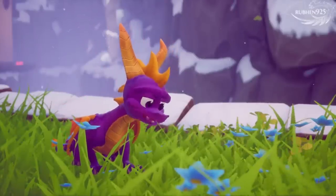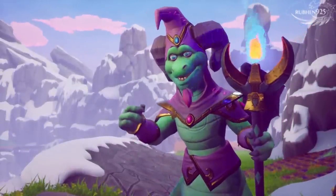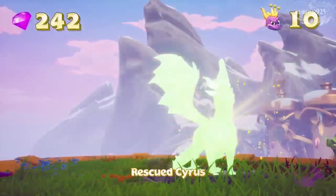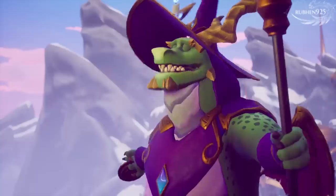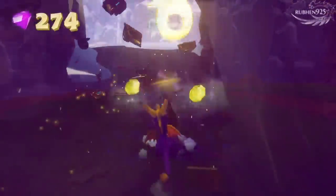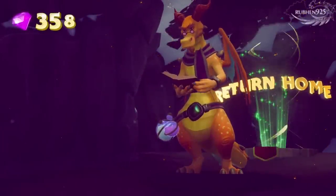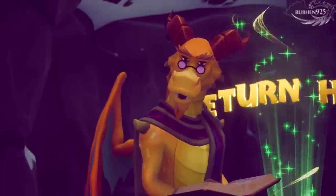I hate those bugs. When I become big and strong like you, I'll squash them all. Until then, remember that supercharge makes you invincible. Please do something about these green druids — they insist on moving everything in sight. Try combining your supercharge with jumping and gliding to really explore the high caves.